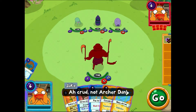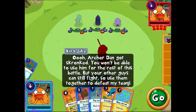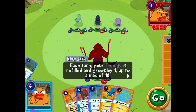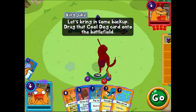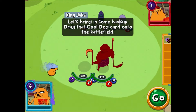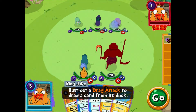That purple pig was a bit of a tough one, wasn't he! Oh, Archer Dan got scrummed — you won't be able to use him for the rest of this battle. But your other guys can still fight, so use them together. Each turn your energy is refilled. Let's bring in some backup — drag that cool dog card onto the battlefield. I'm going to put a new character in, bust out a drag attack to draw a card.